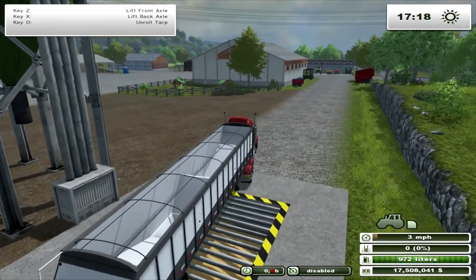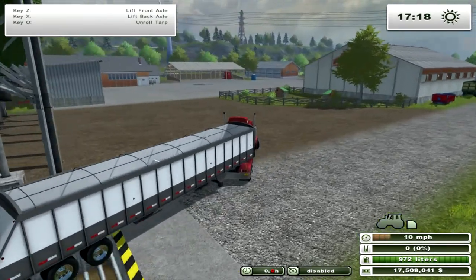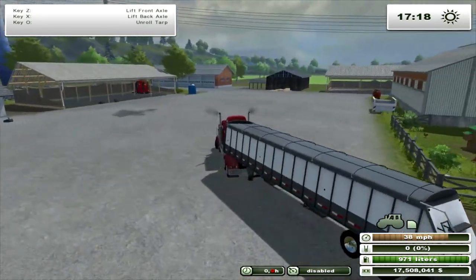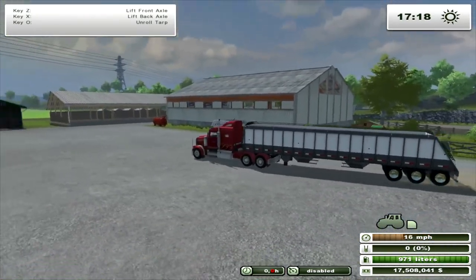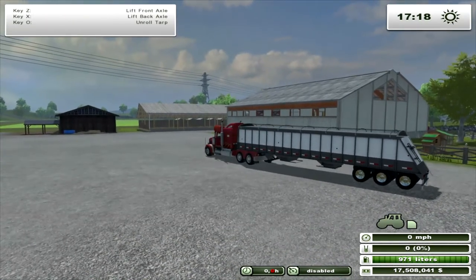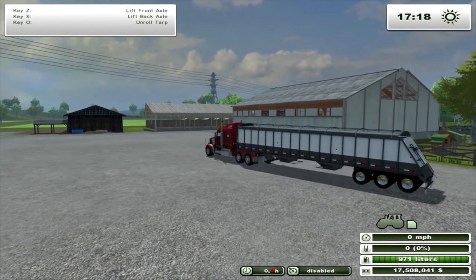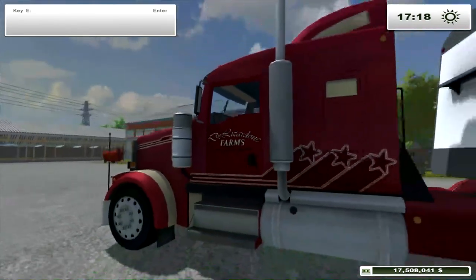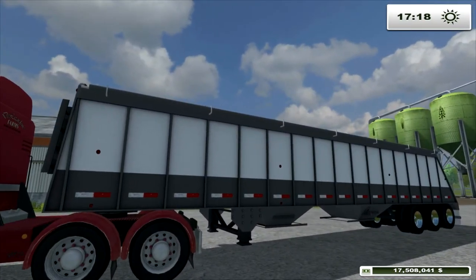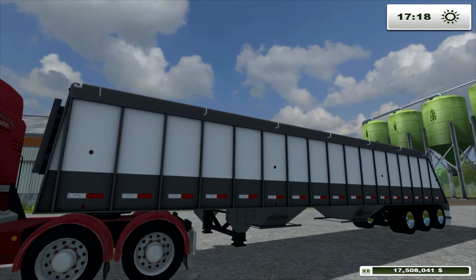So there's another quick mod review for you — the Kornhusker 800 version 2. If you need a big trailer, it's not a bad model. It's a nice one. Take a look. This is FS Panda Mushroom.